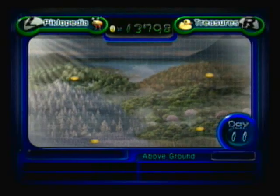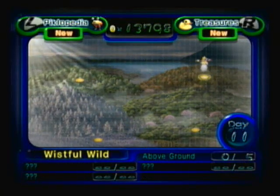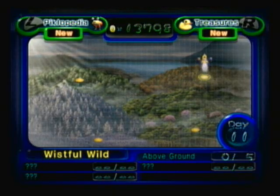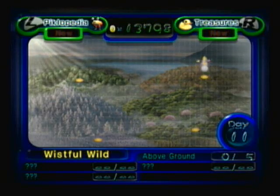There we go. Saved our game. Back to the world map. And the only area we have left is the Wistful Wild — five above-ground treasures and three caves. We can definitely do everything in at most two days. That's what we're going to do tomorrow. On the next day, before we go, let's go ahead and look at our Piklopedia and our treasure list.